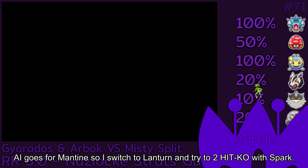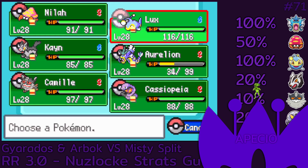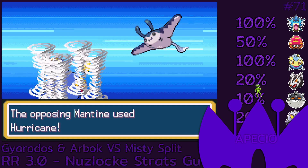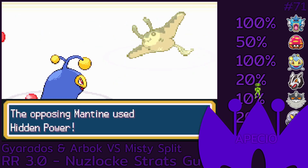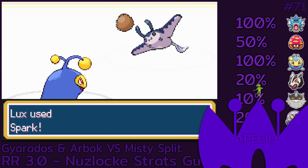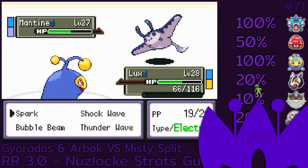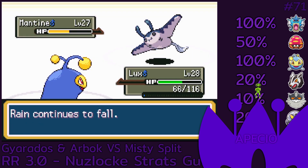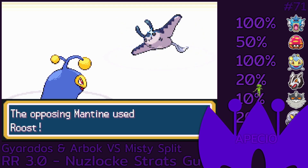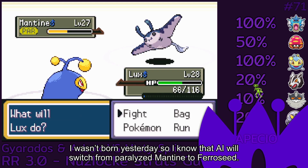AI goes for Mantine so I switch to Lantern and try to 2-hit KO with Spark. I know the AI will switch from the paralyzed Mantine to the healthy Mantine to heal.